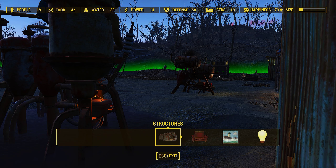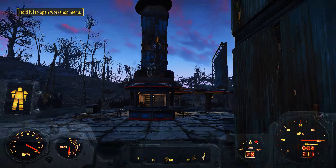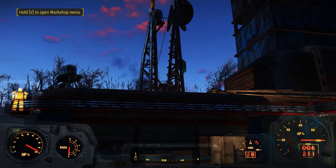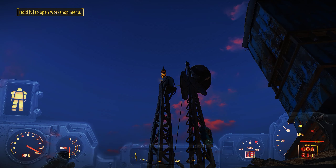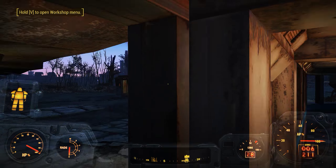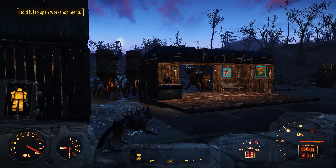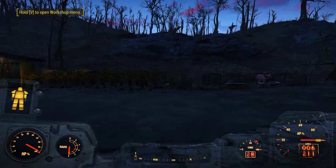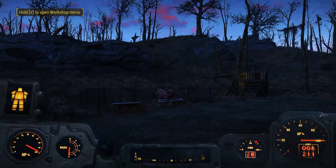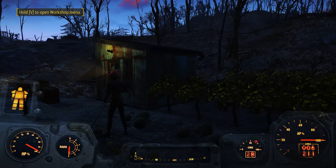You're also getting a lot of food from the Drive-In. The recruitment beacon is off, so if you're going to turn that on I suggest building more beds first. The additional pylon is right there — if the lights look dim just store the pylon and reconnect it to the generator. They have a couple of shops here, but they don't have any food stored — just the food resources you can collect.